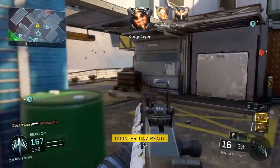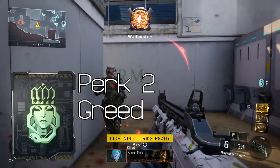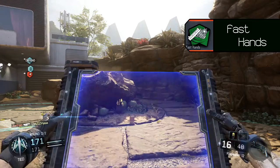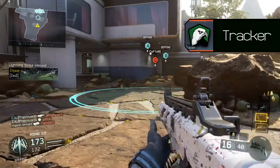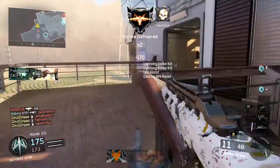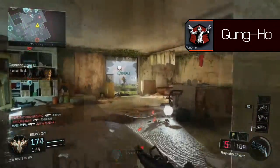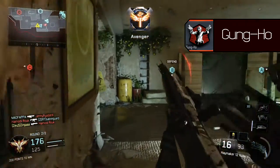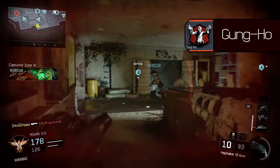For perk tier 2, we will equip the perk 2 greed wildcard which allows you to take 2 perks from the perk 2 tier. Fast Hands will allow you to pull up your weapon faster after sprinting. Tracker will allow you to see enemy footsteps, allowing you to track them in case they manage to get away. For the final perk in perk tier 3, we will take Gung Ho which enables you to hipfire while sprinting. Being able to hipfire while sprinting is a huge advantage considering that you will be hipfiring your shotgun most of the time.